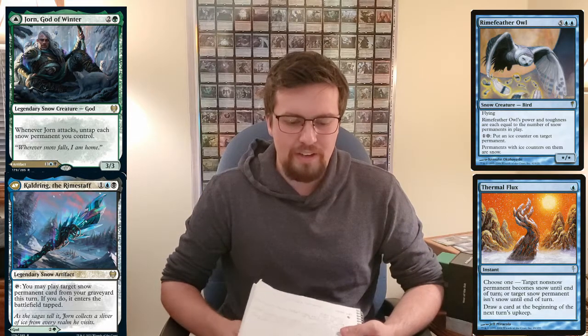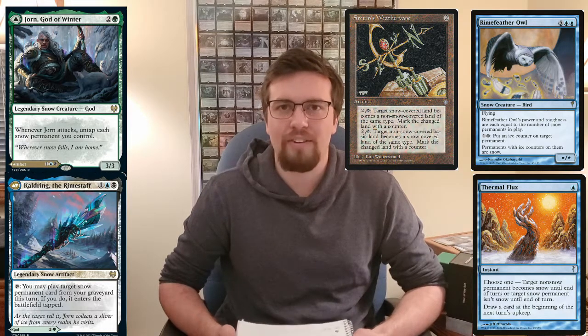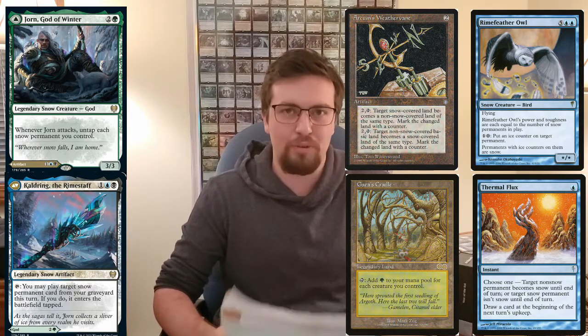You can also use Arcum's Weathervane to turn non-snow lands into snow lands. So you can make Gaea's Cradle a snow land, and then untap Gaea's Cradle with Jorn. That seems bonkers — that seems super good.